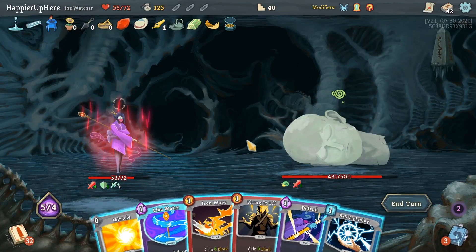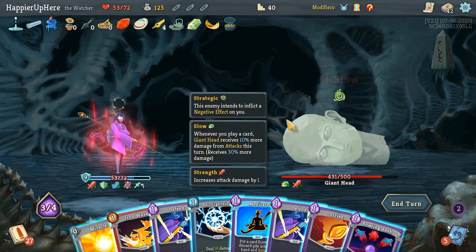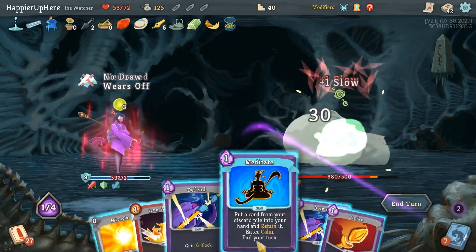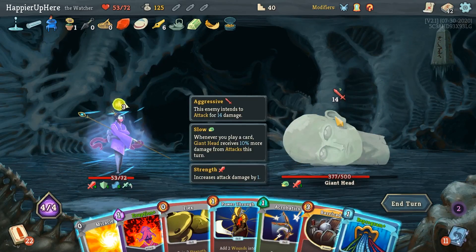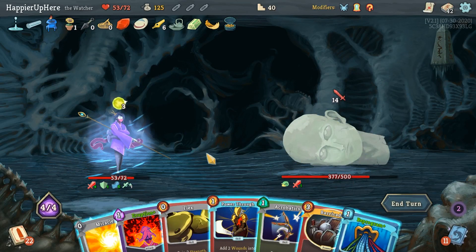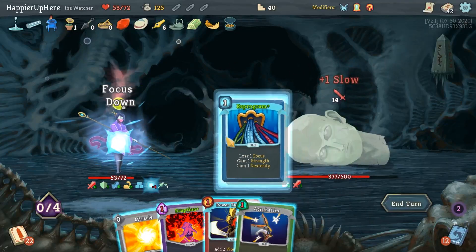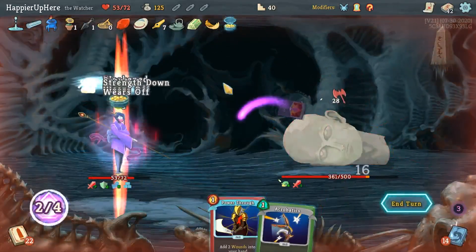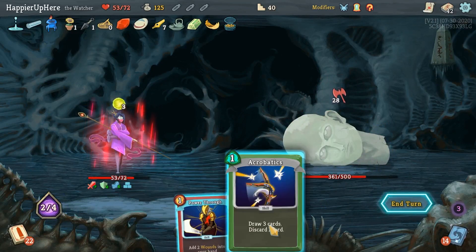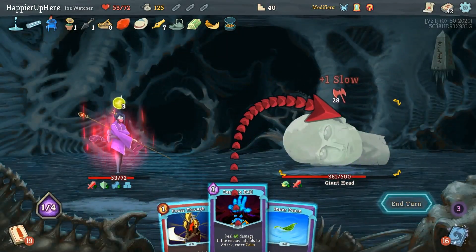Not getting attacked - good. Shrug it Off, Like Water. Battle Trance, then Ball Lightning, Bowling Bash, and Meditate the Eruption back. 14 incoming - Barricade seems like something I have to play. Can I also get an attack out? Let me do Flex, Barricade, Reprogram. I would love to play an attack - a little dangerous but worth it. Eruption - then Acrobatics. Fear No Evil is dangerous, I've got 11 block - not enough. I don't really have a choice though - it is 48 damage.